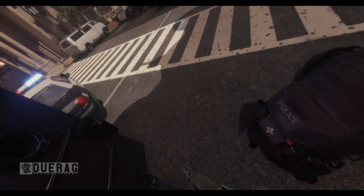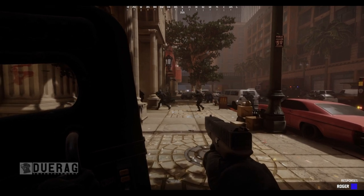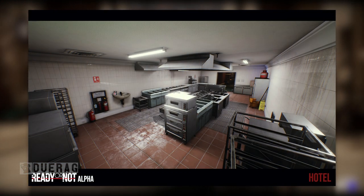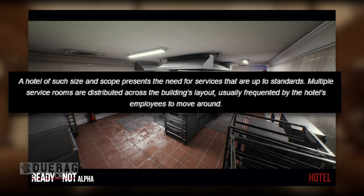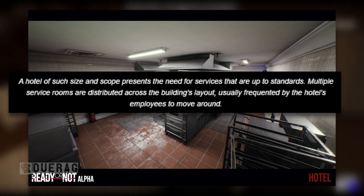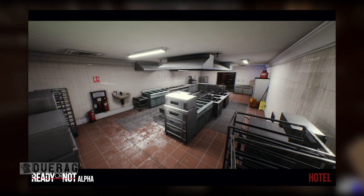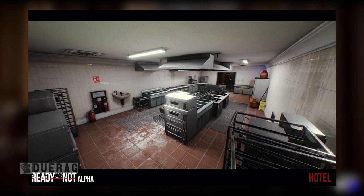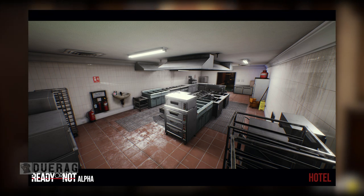The next picture looks like a kitchen of some sort. I think I've played in this area but I don't remember it that well. The description says a hotel of such size presents the need for services up to standards, with multiple service rooms distributed across the building's layout, usually frequented by hotel employees. The textures here look pretty cool.